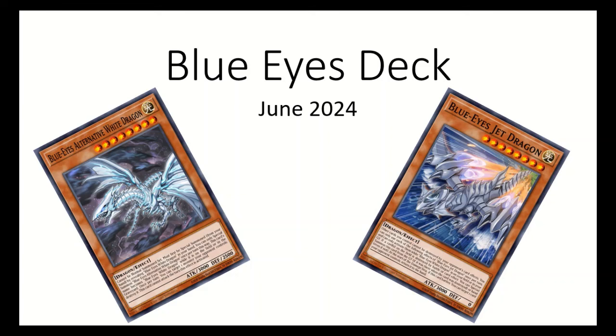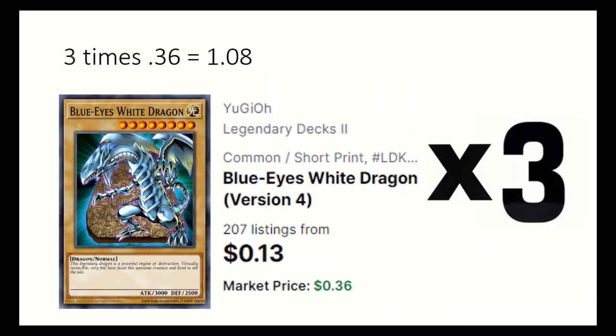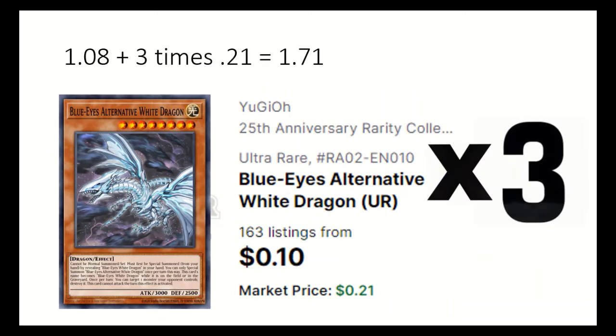Blue Eyes got a couple great reprints in Rarity Collection 2 that helps us summon big dragons on a budget. First up is 3 Blue Eyes White Dragon, which is needed for some of the effects. 3 Alternative White Dragon can reveal Blue Eyes White Dragon in hand to special summon itself, and it can target and destroy a monster, but it can't attack that turn.